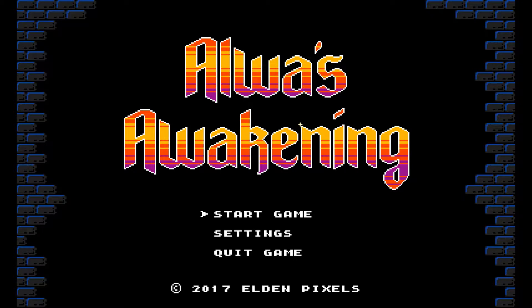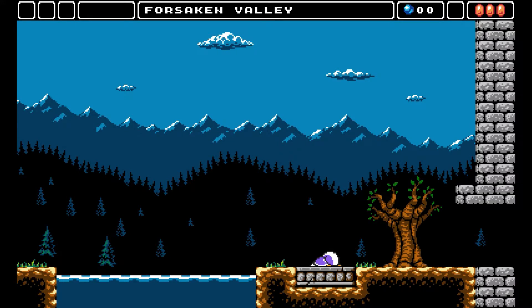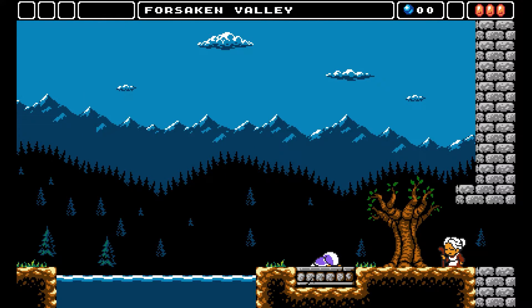Hello and welcome to Klammy Games Recommends, the series where I recommend games which I have really enjoyed personally and I believe are worth checking out. In this video, I recommend Elwha's Awakening, a side-scrolling 8-bit metroidvania developed by Elden Pixels and released on Steam in February 2017.